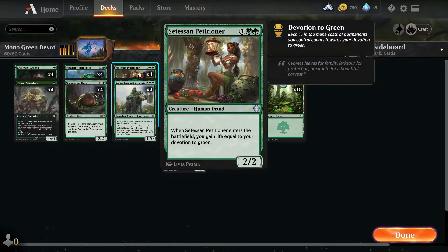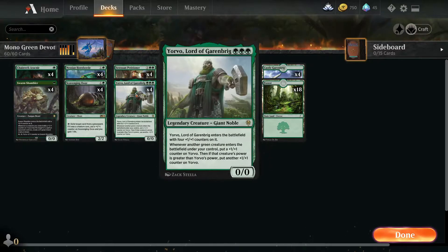You have Satessen Petitioner, which I actually find quite useful, because if you build up a lot of Green Devotion, when Satessen Petitioner enters the battlefield you gain life equal to your Devotion to Green. It can help you out in a tight spot — dropping it when you have, say, 5 or 6 Green Devotion already on the board, you can gain a bit of life.